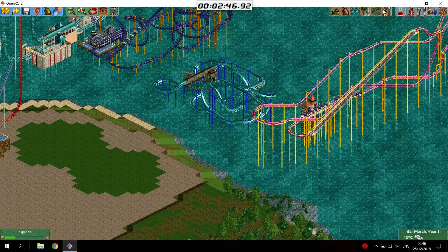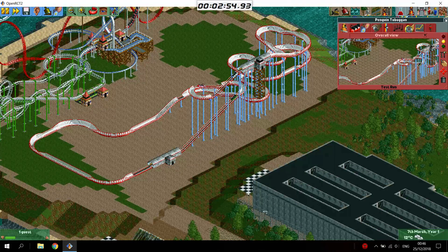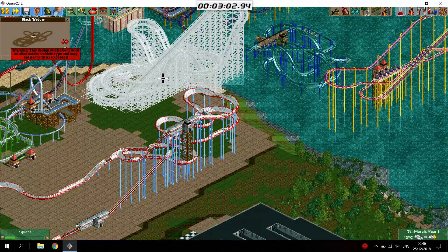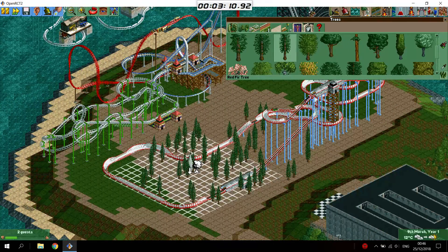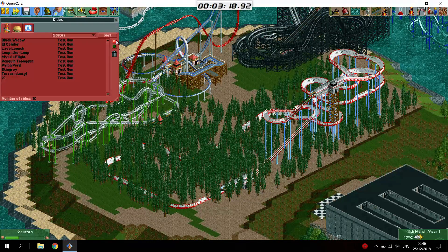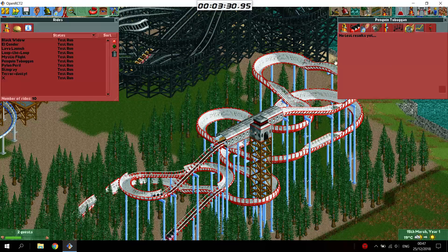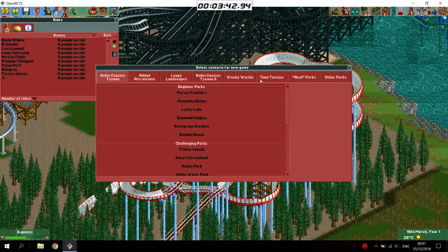We'll build Penguin Toboggan here — this one takes a little bit long to test — and we'll build Black Widow here. Then we'll spam scenery around these two. Let's just hope no rides break down. We won the scenario, that was really quick.